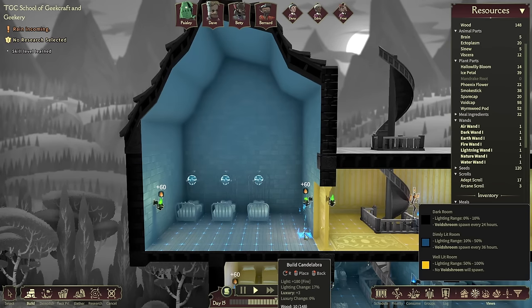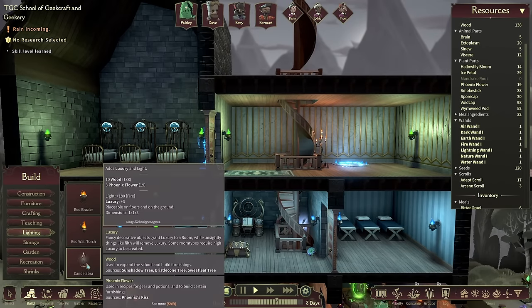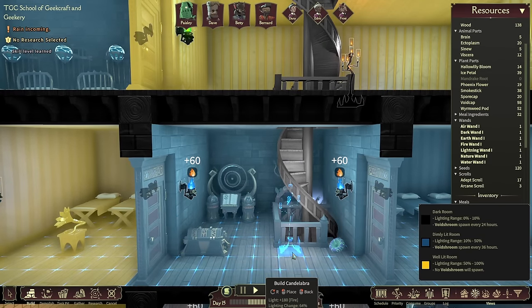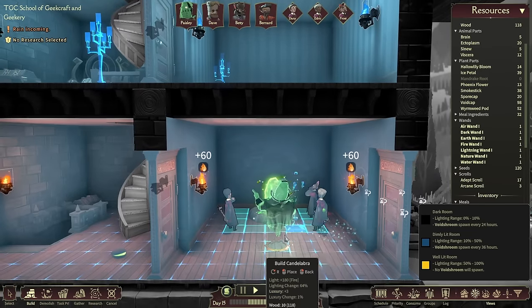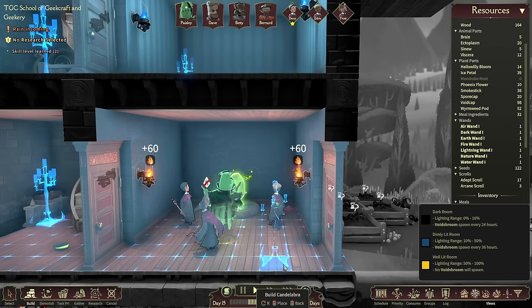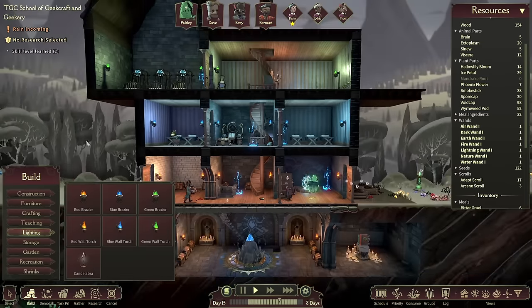Let's get some candelabras around to stop those pesky void shrooms from appearing. We'll put one in the room there, one near the stairs so people can see what they're doing, and one in the corner. We have loads of phoenix flower material. That room will be all lovely and brightly lit. We need to do the same for the other areas. So that corridor bit near the stair thing and in the corners — just to make sure no void shrooms spawn anywhere.